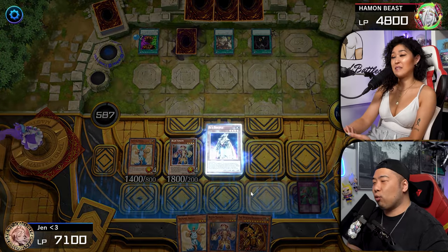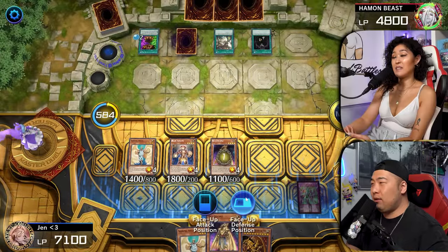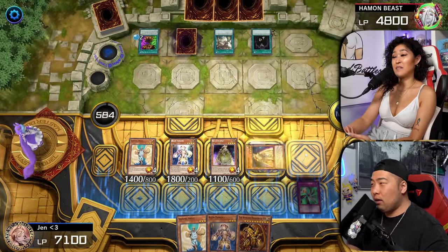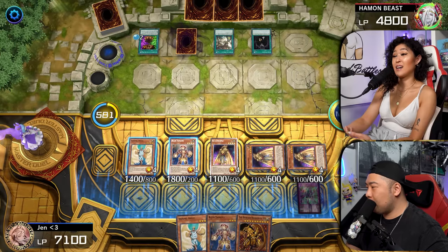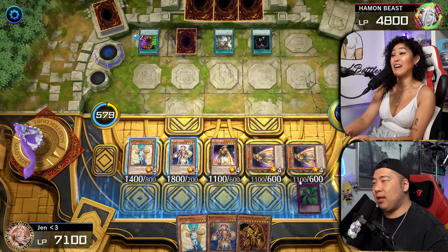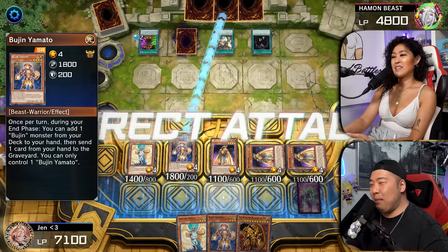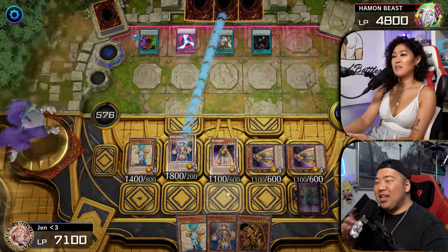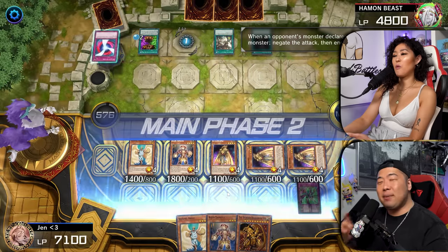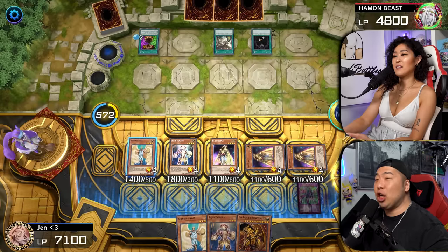Normal summon Ra's Disciple, and then you're going to summon out two more Ra's Disciples in defense. I can't beat you with my monster — that's a lot of life points over there. So we're going to enter battle. I didn't see how low my life points were. I'm going to activate Negate Attack. It's something I took out of your book. That was the first time I think I've ever activated Negate Attack.